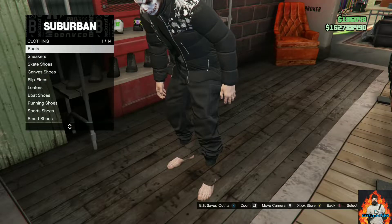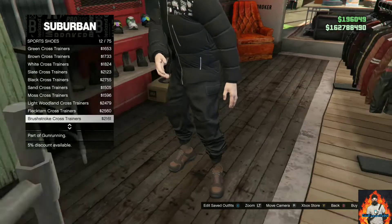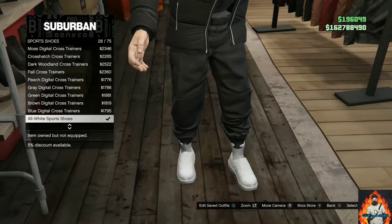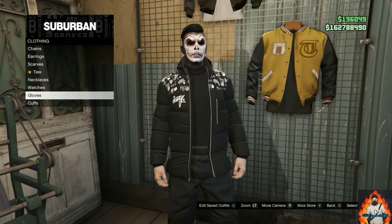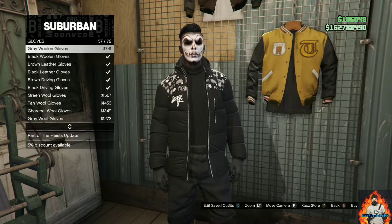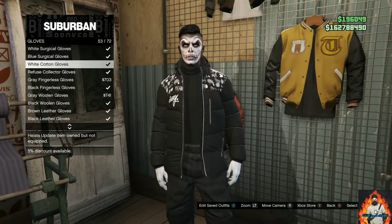Go over to the sweaters and you will need to purchase the black turtleneck. Now make your way over to the shoe section. You will need to find the category called sports shoes and purchase the all white sports shoes. Now make your way over to the accessories.